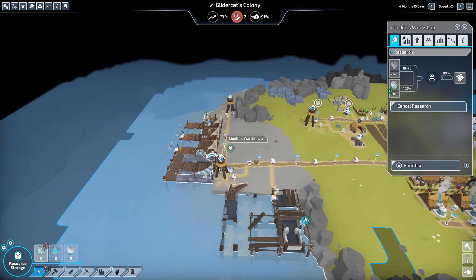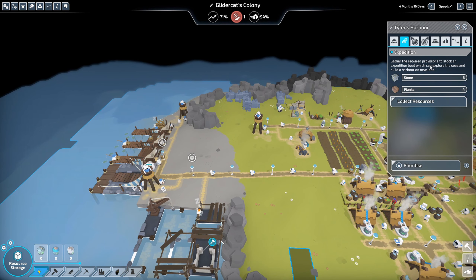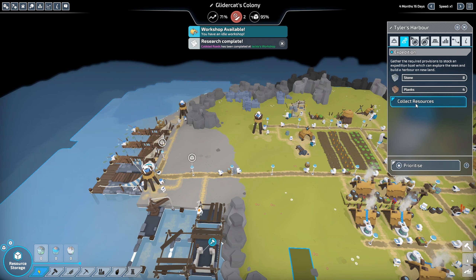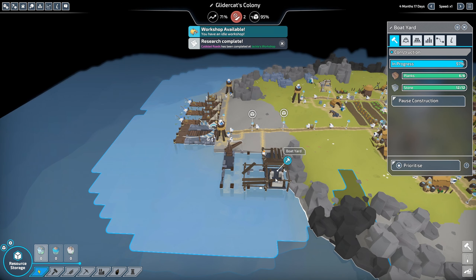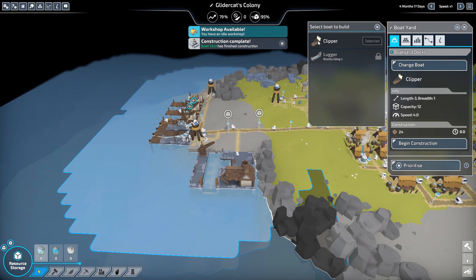Our harbor is built - no boats currently stop here. To stock an expedition boat that can explore the seas and build a harbor on new land, we need 8 stone and 4 planks. The boatyard is building right now - it'll take 24 planks to construct a boat. We have a choice between a clipper and a lugger: I'm guessing the clipper explores and the lugger is for hauling resources.